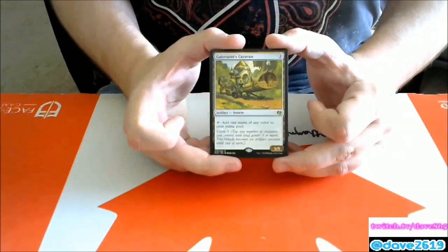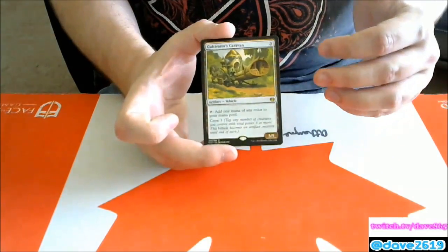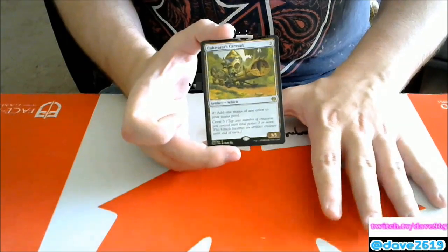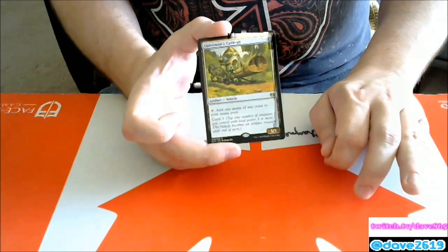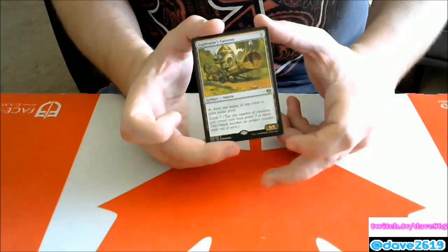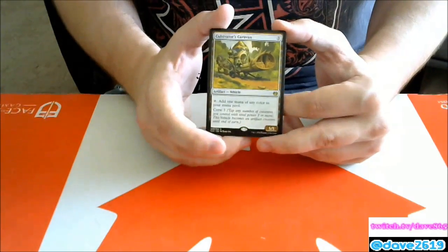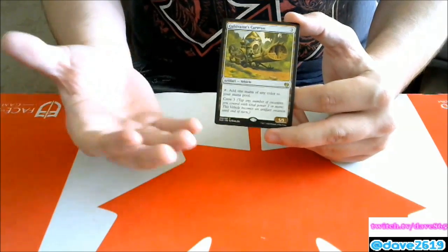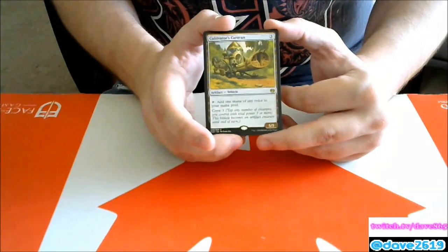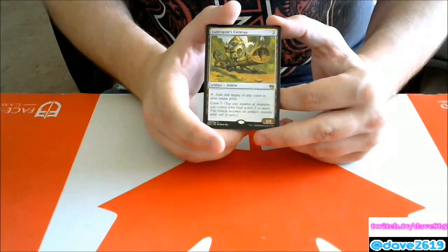Cultivator's Caravan — three generic mana artifact vehicle. Tap to add one mana of any color; crew three turns it into a 5/5. If it sees standard play it'll be as a two-of, not a playset, because you have to be okay playing it as a mana rock. Crew three is one of the higher crew costs — in a vehicle deck I want to be playing crews one and two. That said, in a ramp-into-Emrakul style deck this could get you there, turning small ramp creatures into a 5/5 blocker. I think it'll see play as a one or two-of in some decks.